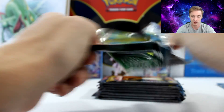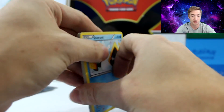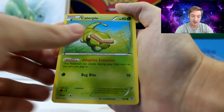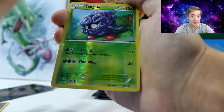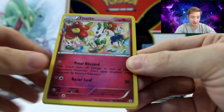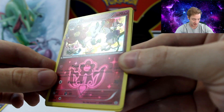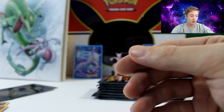Now the Venusaur pack. We have a Machop, a Clefable, a Caterpie, a Shellder, a Grass Energy, a Diglett, a Tangela Reverse Holo. And the big card is a Floette — still a pretty neat card. And the last card is a Tauros — the OG Tauros. Pretty cool card there. We're just going to keep on moving.